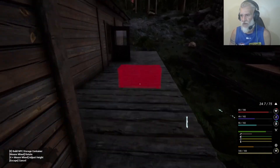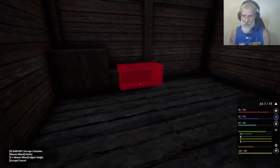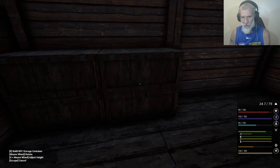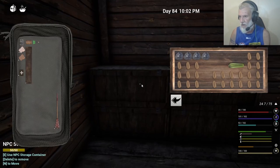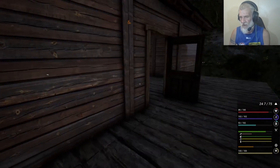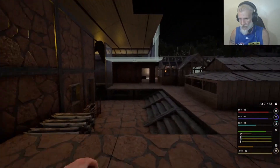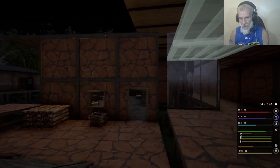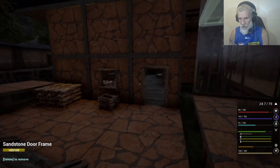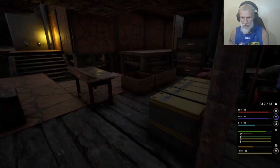I just realized you can't put these down because these are the special boxes that have to go into this building. I was trying to work out a way to make it quicker so I could just drop them on the ground and move them over, but we can't name them - they're not like our normal boxes. Anyway, that's done, so he will continue to put food in there for me. Let's go up and start extending out this floor.